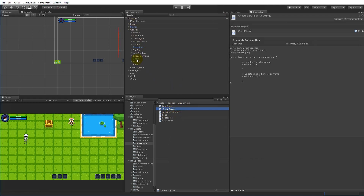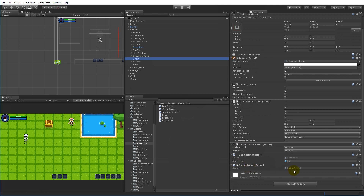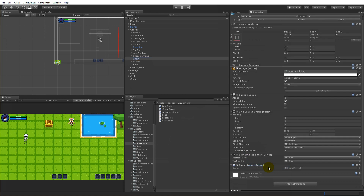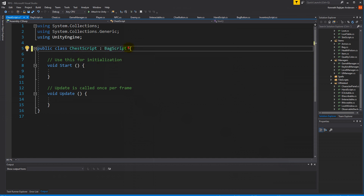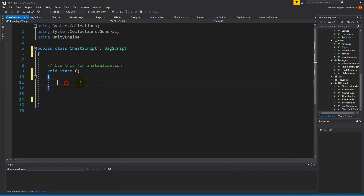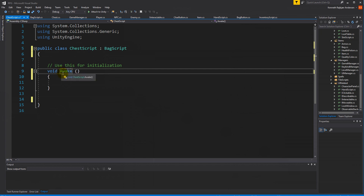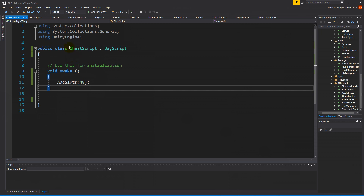Inside the inventory folder, right-click, create C# script and name it 'chest script'. This chest script will be attached to the chest in the UI. Select the chest and drag the script onto it. The chest script is going to replace the back script, so right-click on the back script and remove it. Open the chest script and base it on the back script - in the Awake function we call add slots with 48 slots, so every chest in the game has 48 slots on Awake.